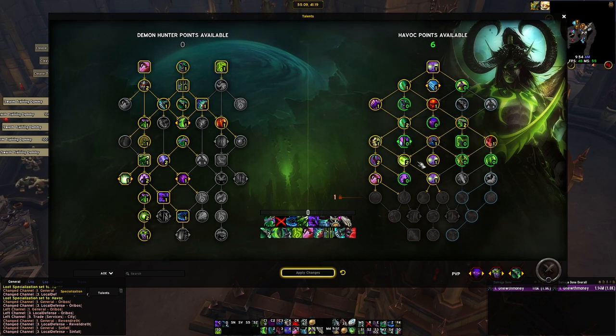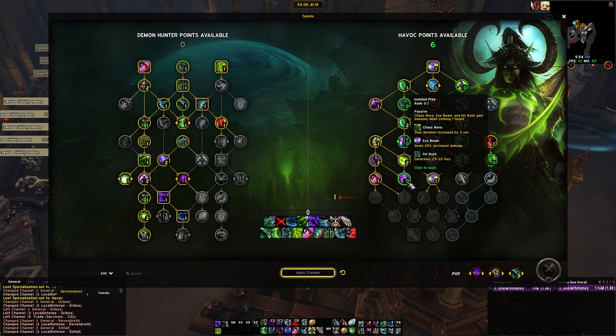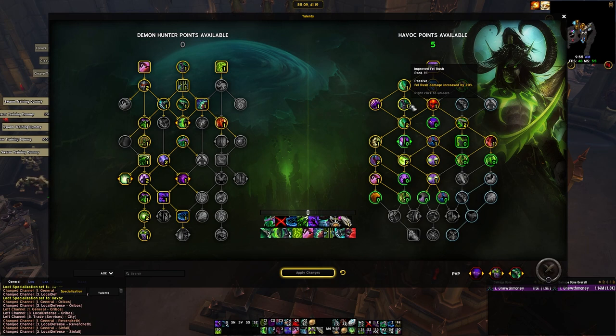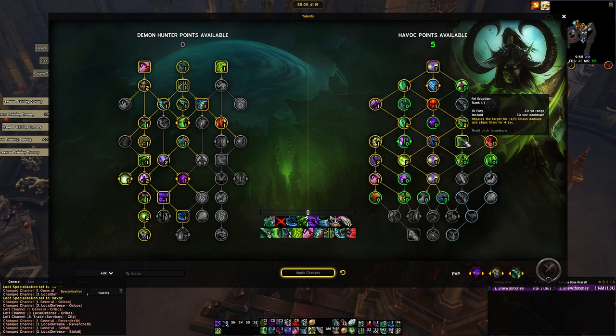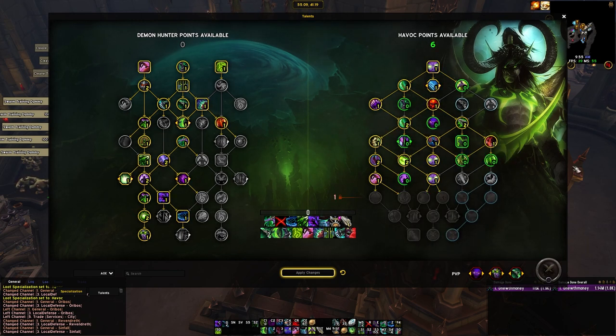Going down the middle to grab Eyebeam talents — this is the bread and butter of the build. Blind Fury is really good, especially with Venthyr, as it gives you that brand extension. Furious Gaze is really good — it gives you lots of haste. Looks Can Kill and Chaos Transformation are strong because Looks Can Kill gives you all those guaranteed crit strikes, which is powerful now because Eyebeam does so much damage. This last point can go in two places: Isolated Prey for a little more single target, Improved Fel Rush for a little more AoE, Fel Eruption if you want a stun, or Nether Walk if you want an immunity — put it wherever you think is best.